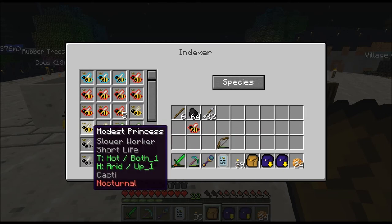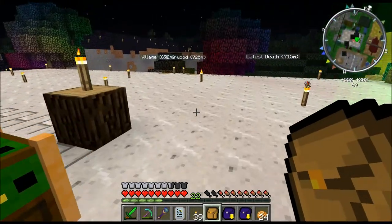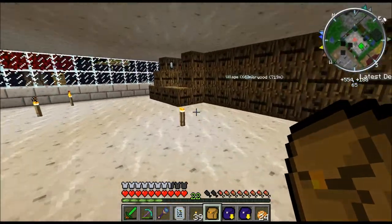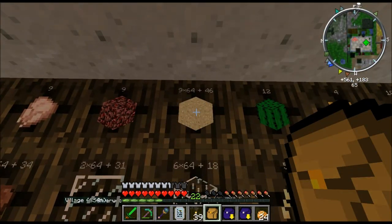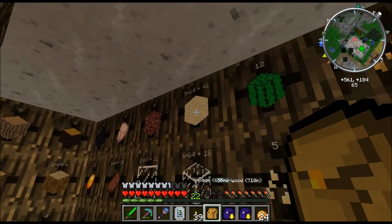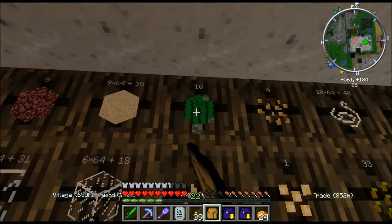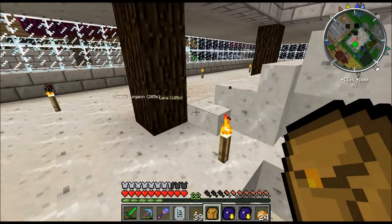I only have one modest drone, and they require cacti. So basically I have to put down sand and cactus. I'll get some sand and a cactus, make a full-grown cactus, and I think that bee will work.